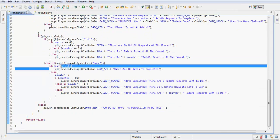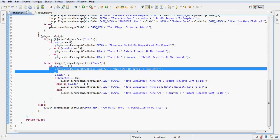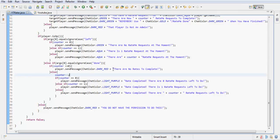If args equal 'done' and counter is less than or equal to zero, there are no rates to complete and it won't minus one because there aren't any. Otherwise it minuses one from the counter. If counter then equals zero it says 'there are zero RateMe requests left to do'; if one it says 'there is one'; otherwise it says the number. This else is for the op check — if you don't have permission you get the error message — then we return false. Now we need to make the plugin.yml.